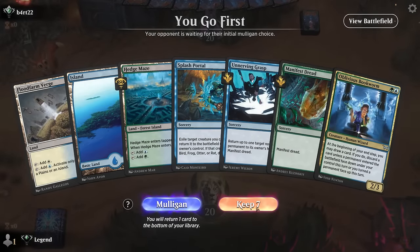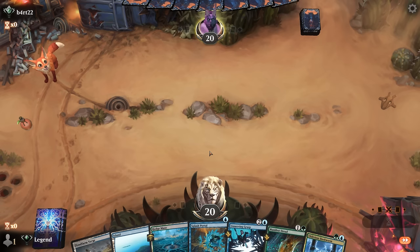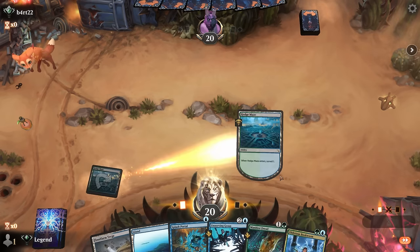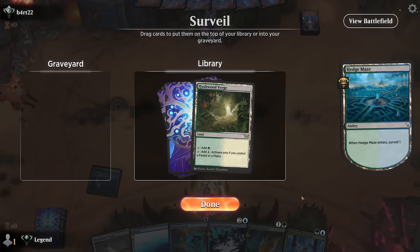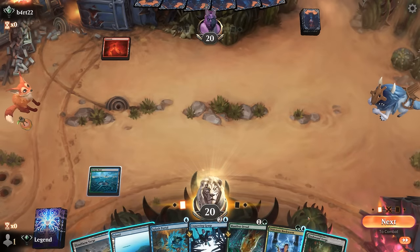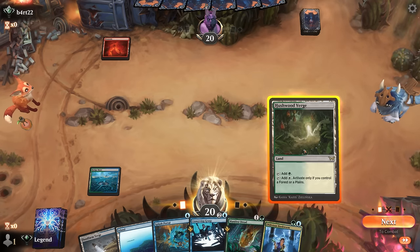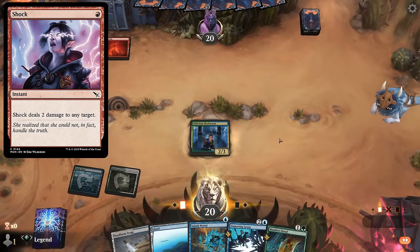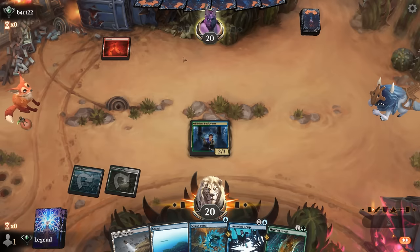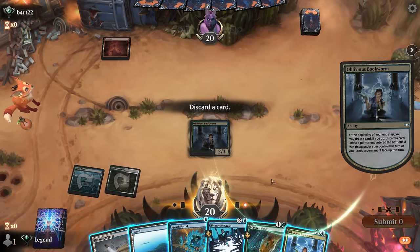Game two: on the play with a decent hand — multiple ways to manifest, a flicker effect, and Bookworm as extra card access. We are weak to mono red aggro with explosive starts, but that's unavoidable. Hushwood Verge would be a second green source so it's fine to keep. Opponent is on red but no one-drop. We could play Bookworm then next turn manifest dread plus Splash Portal so we don't give them a chance to shock our 2/2. They do seem to have interaction — could also be a pump spell.